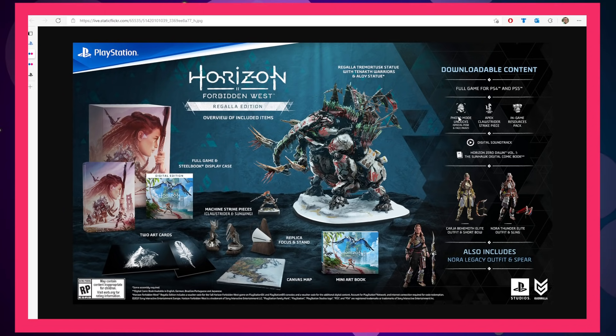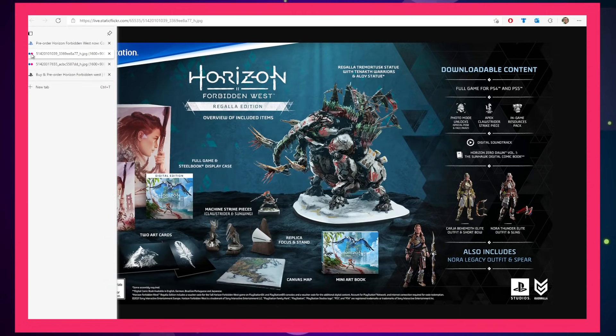You also get some art cards — a picture of a leaf and a picture of Aloy looking stoically into the wild. You're also going to get some additional little figurines: a claw strider and a sun wing, which look to be about the same height as the Aloy figurine. You're also going to get the Focus — the little chip she keeps on her ear that allows her to do all the cool cybernetic stuff — as a replica with a little wooden stand. You also get a physical art book and a canvas map of the world.